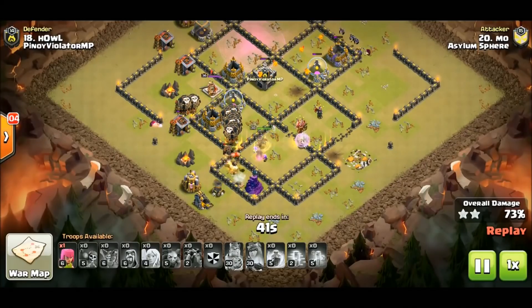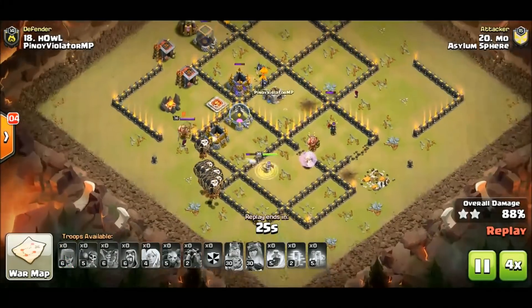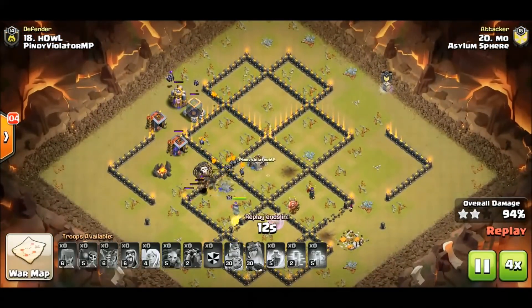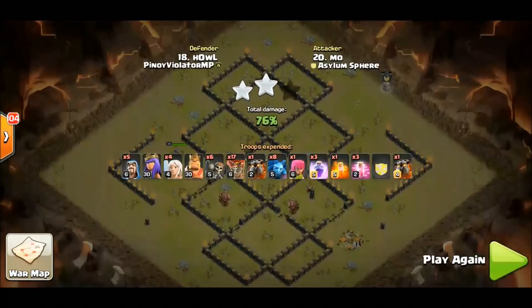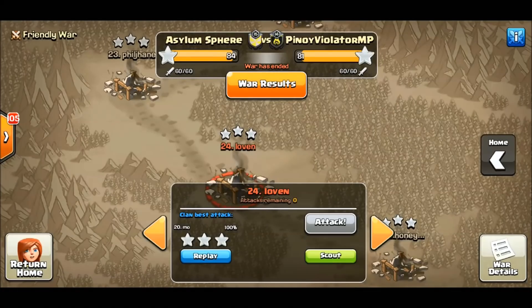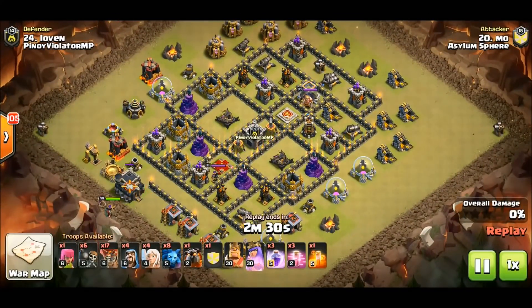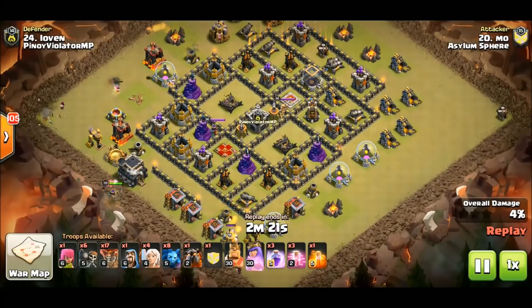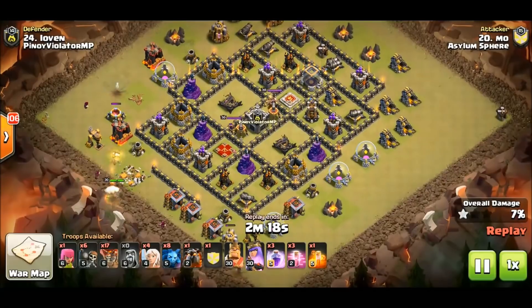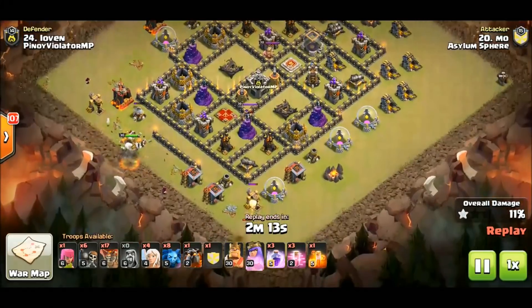The lava hound is not going to pop but it's okay — the base is a mess and the minions clean up. One thing about having that many minions is you're not as concerned about lava pups. When I use my attacks I only run about four minions, so it's usually very important to get a lava hound pop. Watching these guys over in Asylum Sphere this week, I'm definitely probably going to add some more minions to my queen walk lalo.